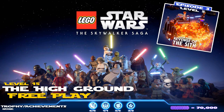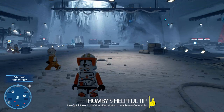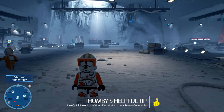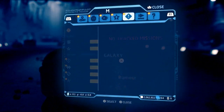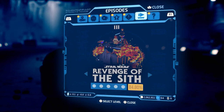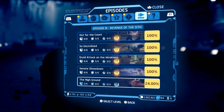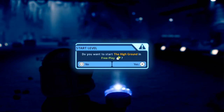The first challenge is actually really time-dependent. It's called Wider Awareness and you have to use the steam vents to damage Anakin. At the beginning of the level you're gonna want to toggle over to your secondary character, which should be R2D2, and rush straight ahead up to a terminal and use it before Anakin jumps off the steam vent. When you're ready, choose episode 3, the High Ground, and select free play.